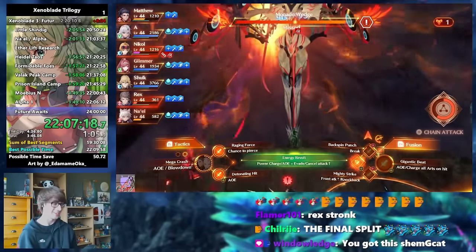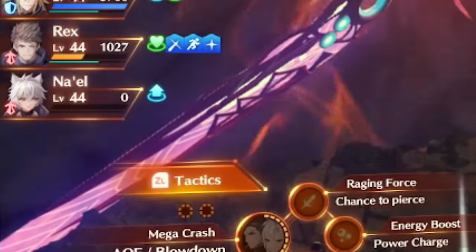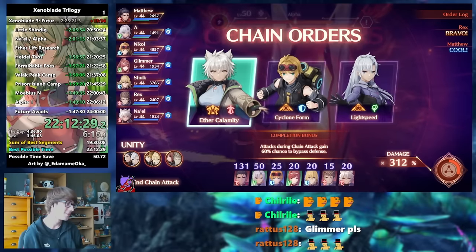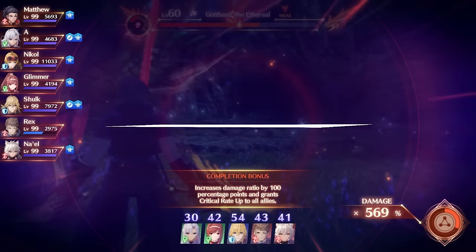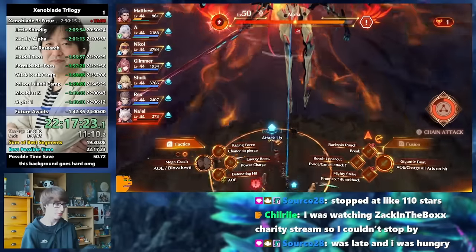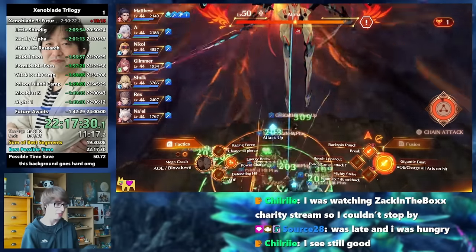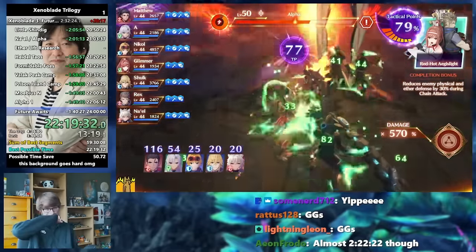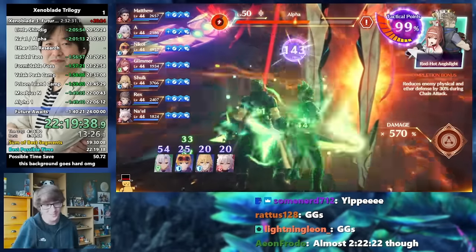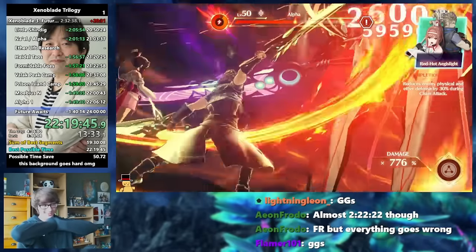On top of having high break resistance and a lot of powerful arts to melt through our party members, we are also cursed with a new team mate — Na'el. Na'el is treated like a hero character from the base game — you can't control her, she contributes with her own damage and shows up in chain attacks. However, she still uses up a charge of the chain attack in this game, unlike in base XC3 where the hero will keep the chain frozen. This means there is a greater likelihood to see characters in chains we're not looking for, meaning the chance of getting the characters we need in the third round goes from 75% to just 60%. Eventually though, I saw both Rex and Glimmer in the chain order and was able to deliver the finishing blow, finishing the first ever completion of the series speedrun in 22 hours, 19 minutes and 55 seconds — a de facto world record and smashing the sub-day barrier.